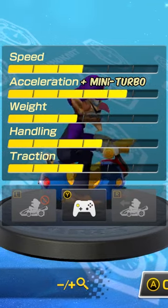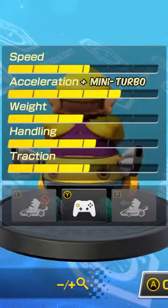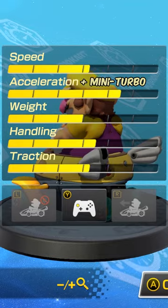It's pretty great with the Waluigi class, but if the speed decrease is a big deal to you, use either Wario or Dry Bowser for more base speed and an unnoticeable loss in Mini Turbo in my opinion.